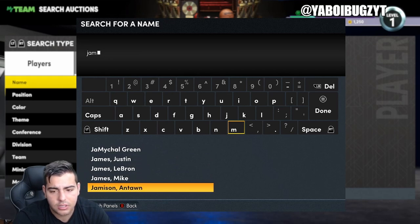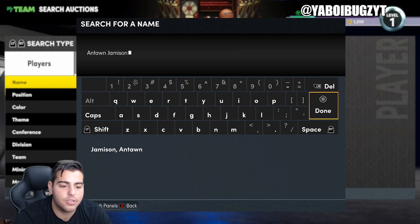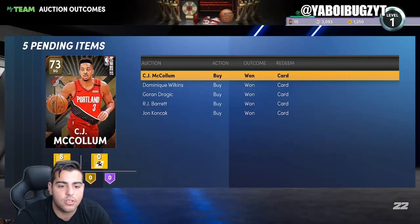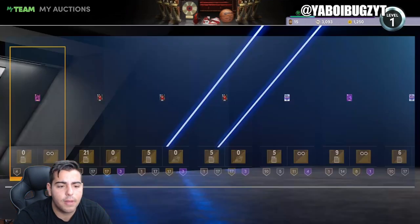Let's check out the other guy — Antoine Jameson, that's who it is. Wow, another one at 36,000 MT. The man was at 20,000 MT. I'm not sure if I put in my auctions yet, but we're going to check.